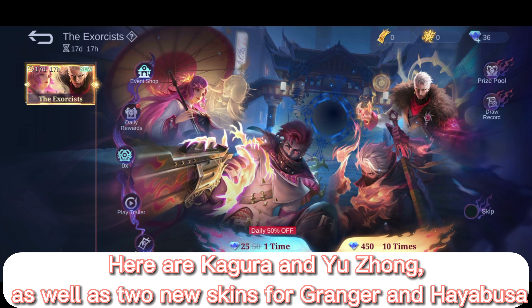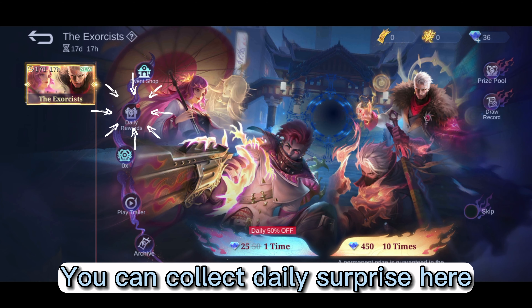Here are Kegura and Yu Hong, as well as two new skins for Granger and Hayabusa. You can collect daily surprise here.